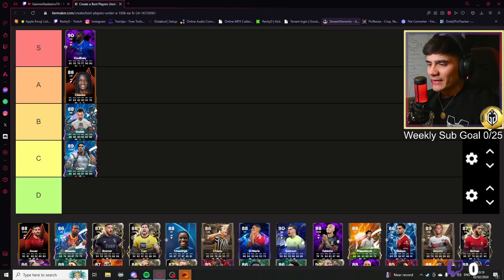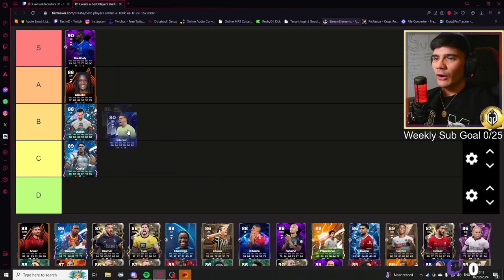This Ederson card is an honorable mention for Team of the Year: 90 diving, 88 positioning, 88 reflexes, 93 kicking, 84 handling. I don't like that 84 handling — handling is very important for a keeper; it dictates how many rebounds you give out and how much you spill the ball. It should be higher in my opinion. I'm going to stick it here.